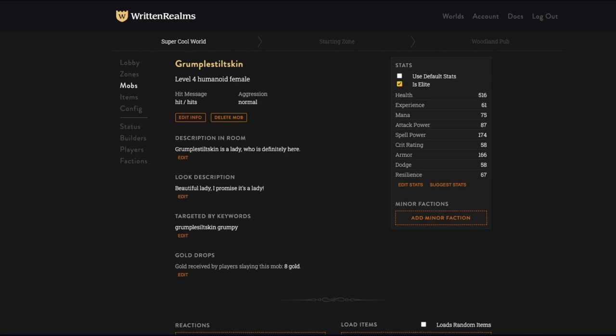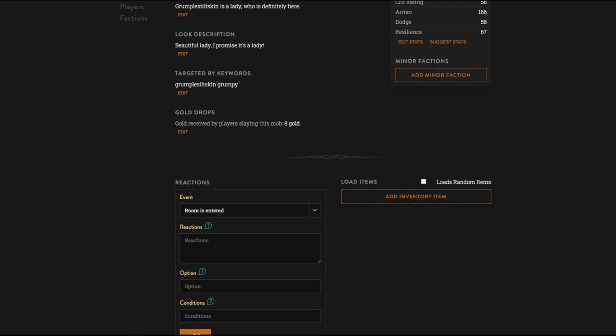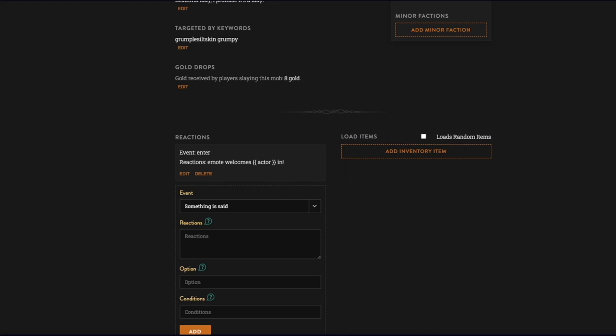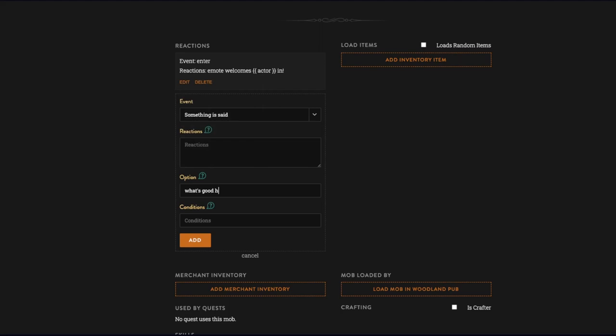Let's dress her up a little bit. Under reactions: 'when a room is entered' — emote 'welcomes actor in.' Emote is an action rather than speech. For 'something is said': the spoken words that trigger the reaction — 'what's good homie' — and the response: 'not much bro.'